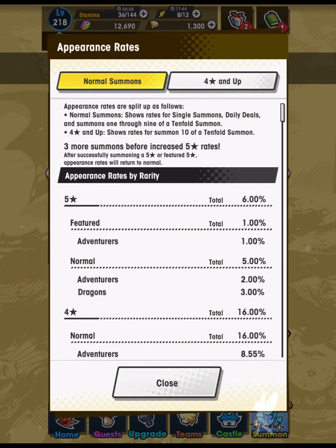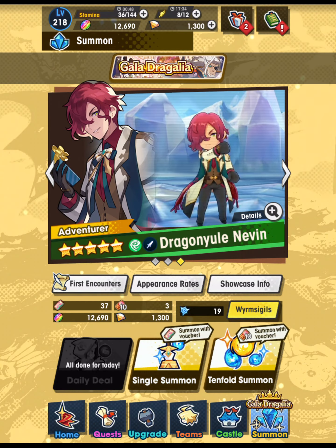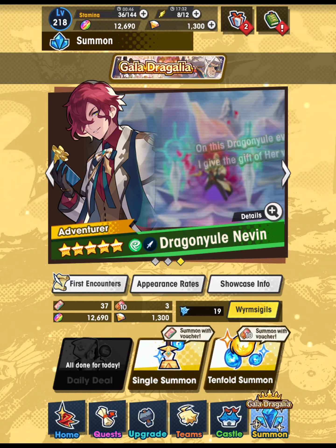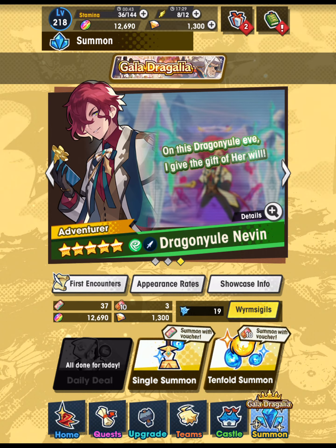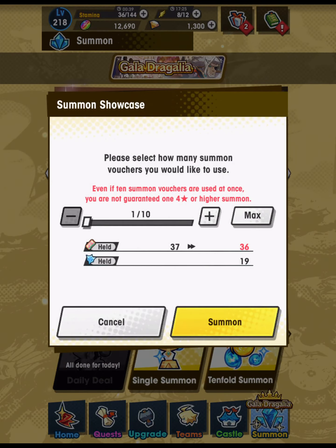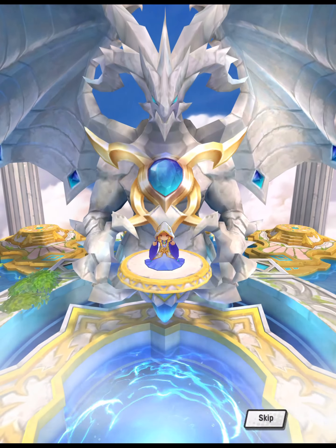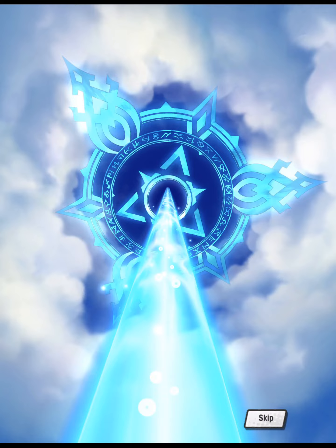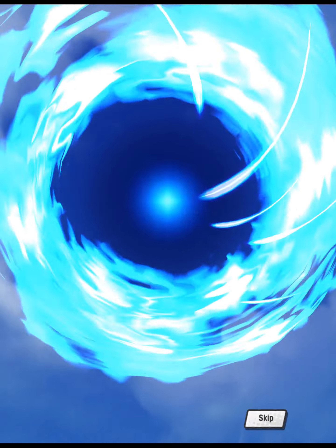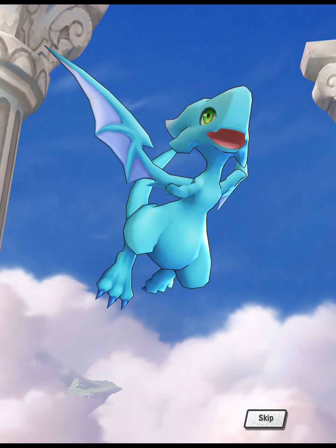Well, that went much better than expected. I almost want to hedge — maybe get one more five-star in this showcase and then put the remaining summons toward the future showcase now that we got Gatav almost immediately. Let's do three more singles, increase our pity rate, then summon until we get another five-star and call it a day. I thought we were gonna go all in and buy some expensive shop packs, but we may be waiting on those until next showcase.